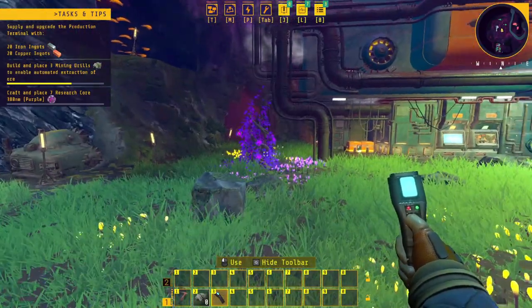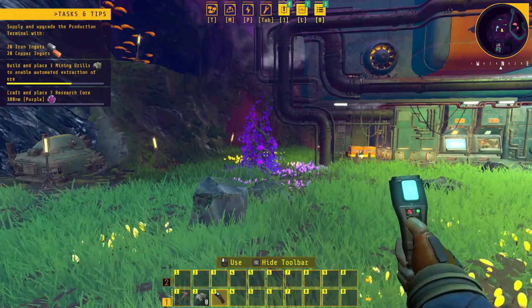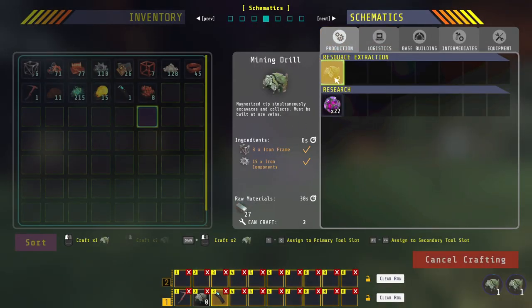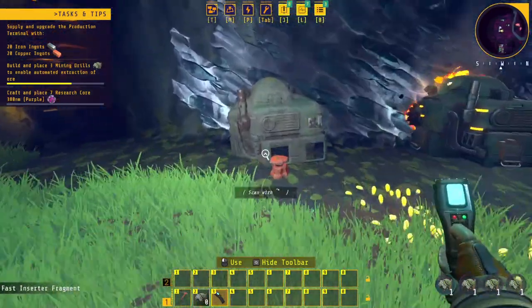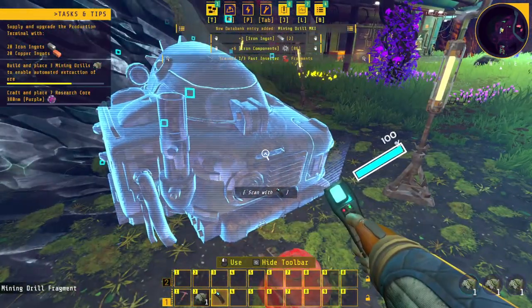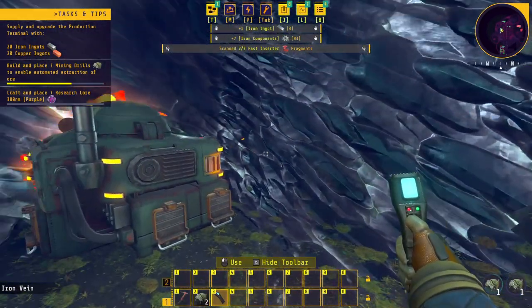So it wants three mining drills. Let's see what I have on me — go ahead and make another four. It is giving me components back: some iron ingots and iron components.